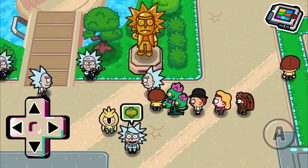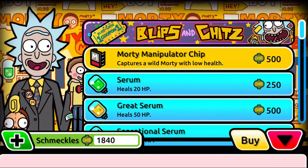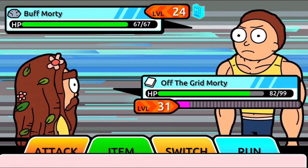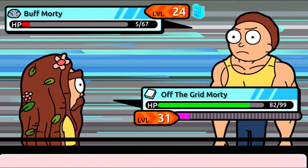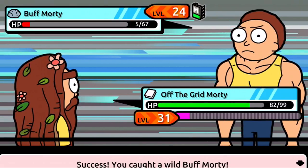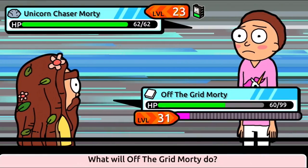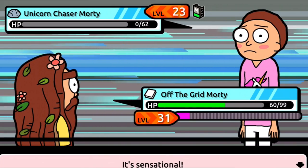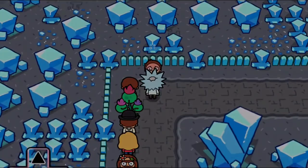I went out and collected a bunch of money, so let's buy a bunch of Morty Manipulator Chips until we can't anymore. Let's start off with a Buff Morty using Off the Grid Morty. I wasn't sure if it would take him out in one hit, but it didn't — first Morty is ours! Unicorn Chaser Morty, here we go — trying to capture this guy, but we took him out. Two high-level Mortys means we'll try again.